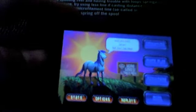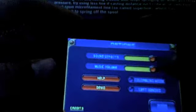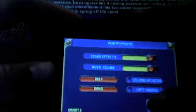You go to the main menu and you get: Challenge, Duel, Quick Play, Adventure, Stats, Options, and Replays. In Options you can adjust sound effects and music volume.